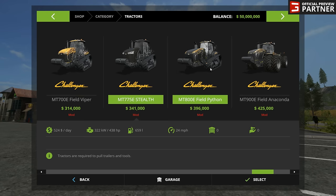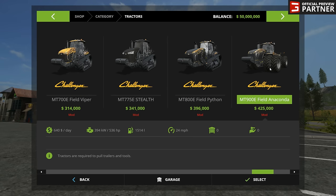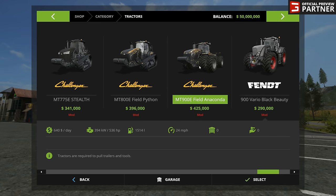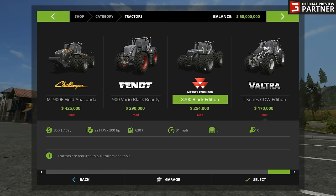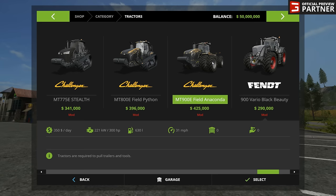The Stealth is one of them — there are five total. The Field Python, the Field Anaconda, which is probably my favorite, and the Black Beauty, which I think is my all-time favorite. I really wanted to see this tractor in the game. And then of course you've got the Massey Ferguson 8700, which is a beautiful tractor. I'm not a big fan of the twin wheels on the front, but the good news is you can choose to take them off — you can have singles, wheel weights, and so on.